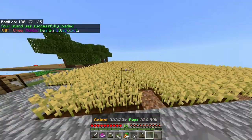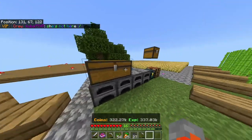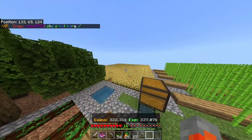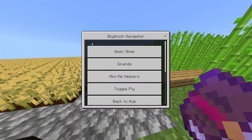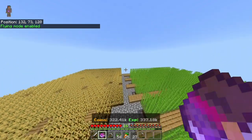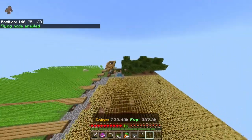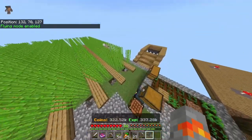I have a bit of stuff on my island already. The first thing you'll notice if you have VIP is that you can't fly by default. Just turn that on by clicking the SkyBlock navigator and clicking toggle fly, and then you can fly again, so that's not a big problem.